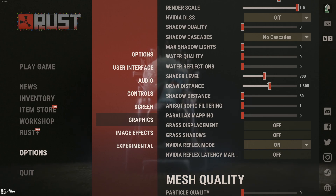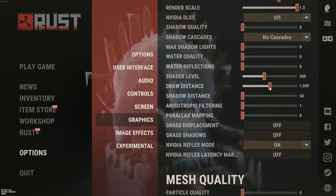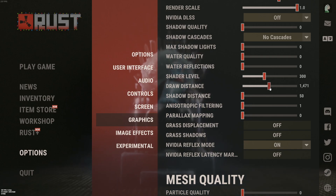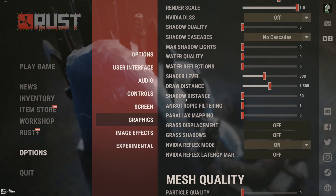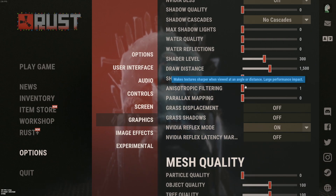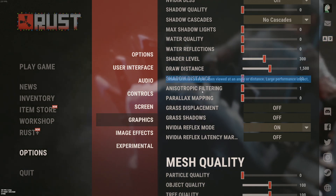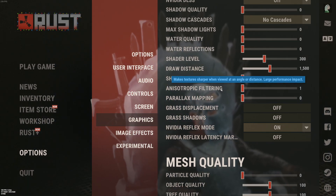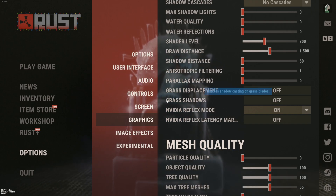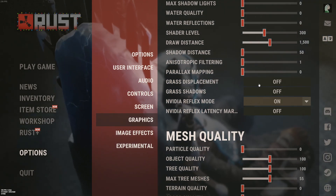Draw distance: I'm playing at 1,500. Going lower makes it difficult to see enemies. If you're struggling with FPS, try 1,000 or 500 if you're really lagging. Shadow distance, I recommend 50 — super important for FPS. Anisotropic filtering, go with 1 — normally I'd recommend 8 or 16x, but in this game it creates too much sharpening and grain. Parallax mapping at 0. Grass displacement and grass shadow, don't use those — disabling them gives you about a 5% FPS boost.